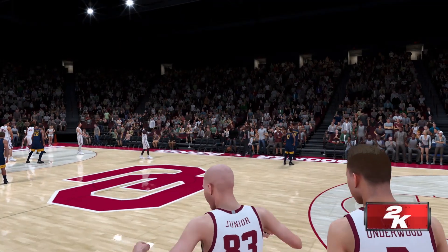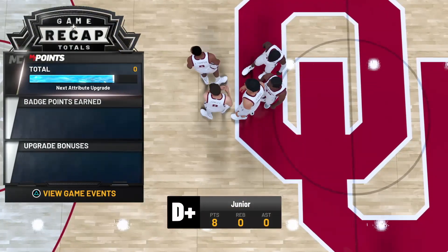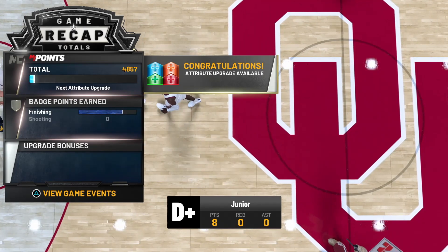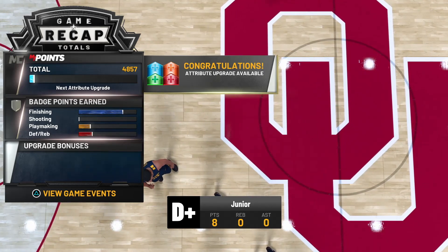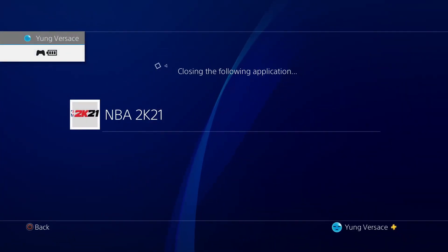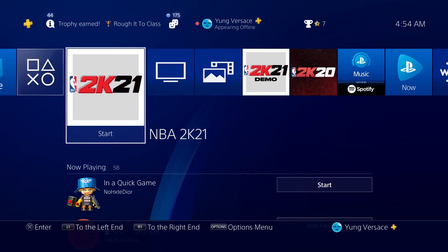Your build is damn near maxed out before you even reach the league. As you can see, the progression stacks — you can do this a total of 10 times. Just imagine if I was actually trying; you would see the badges stacking up. I already got two maxed-out builds, so I'm doing this for informational purposes. This is the NBA 2K21 unlimited badge glitch.